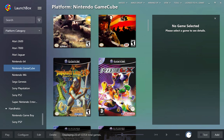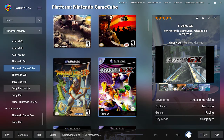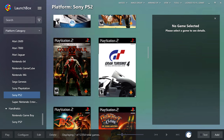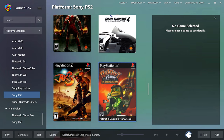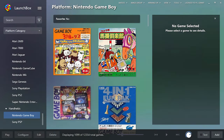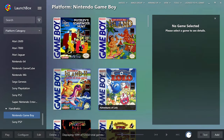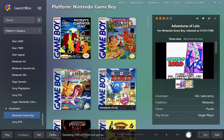We'll be using a free package called LaunchBox. This is currently only available for the PC, so I'll cover Linux and Apple setups in a different video. LaunchBox has had a number of upgrades over the last few months to automate the installation of all the correct emulation software, making the process a series of simple mouse clicks.